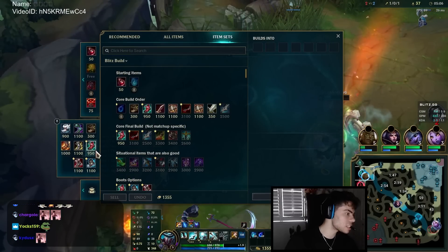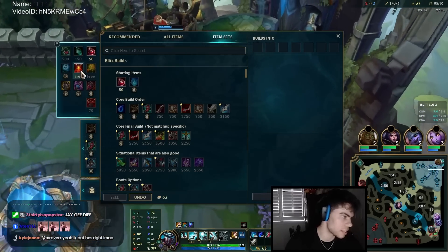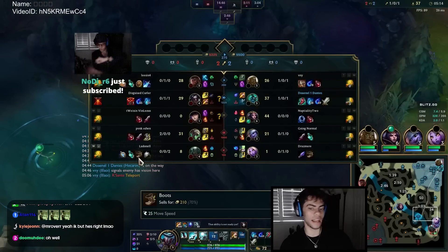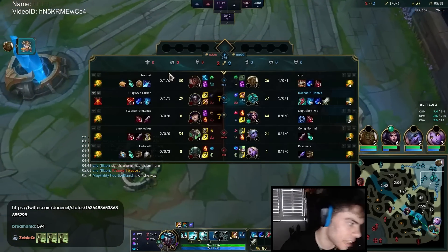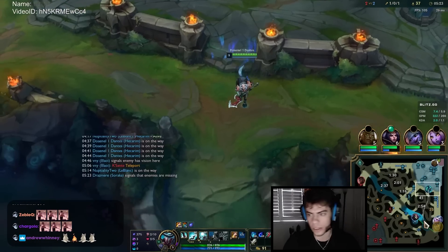With this build you usually either want to go Ionian boots or Merch Treads. This game, since I don't feel like they have that much CC, I'm going to go for Ionian boots rush and then grab a long sword.